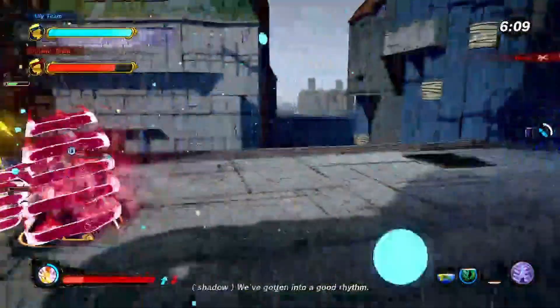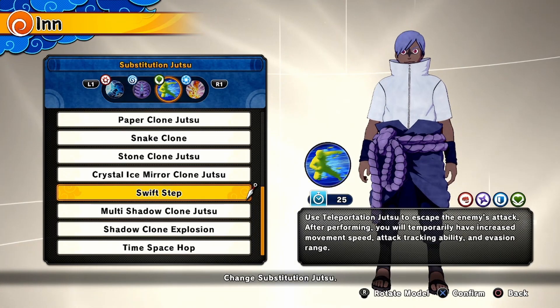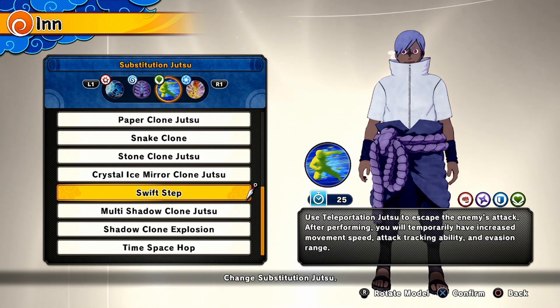Because then you'll actually have a fighting chance. For the substitution I went with Swift Step. I think it just makes it easier for you to approach your enemies and you'll most likely hit the first blow.